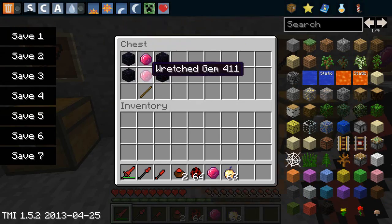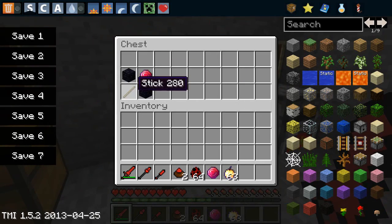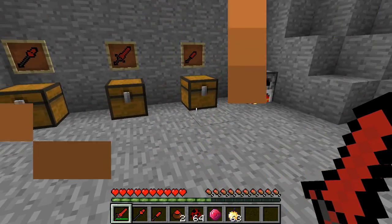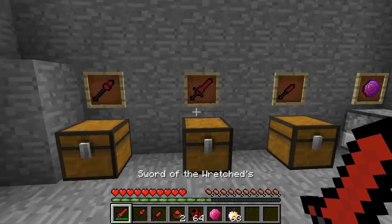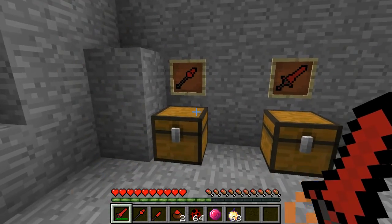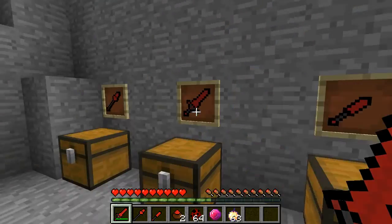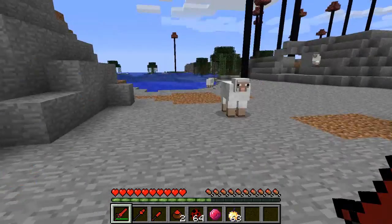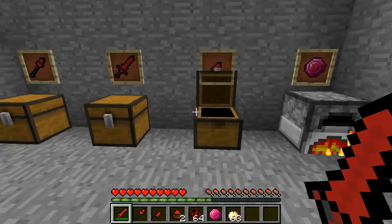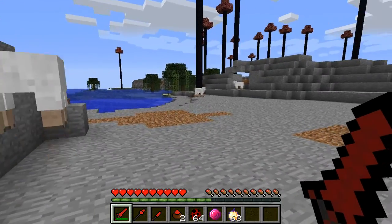Now, the Sword — you make it with two gems, two obsidian on each side, and one stick. The Dagger is one gem, a stick, and two obsidian. The Sword deals seven hearts of damage, the Spear also deals seven hearts of damage, and the Dagger deals four hearts of damage. Still pretty good, though — you don't need very much to build the Dagger, whereas the Sword uses double the materials, so of course it's going to do more damage.